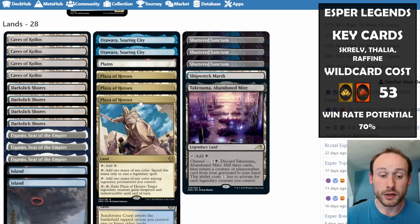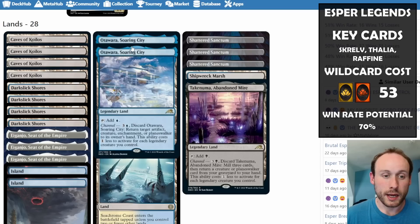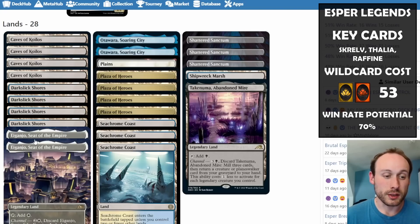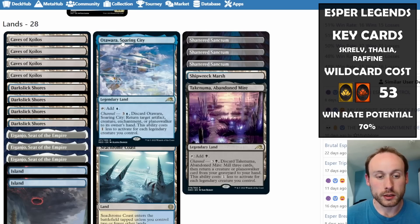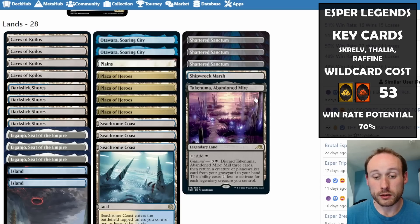We can have multiple copies of the Kamigawa channel lands since they're discounted by having legendary creatures out. The more legendary creatures out, the cheaper they become — so Eiganjo can be one mana for four damage to an attacking or blocking creature, and Takenuma can be a one-mana way to mill and return a creature or planeswalker to your hand.